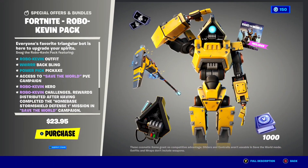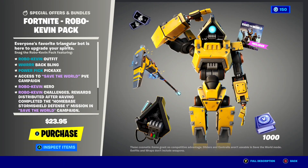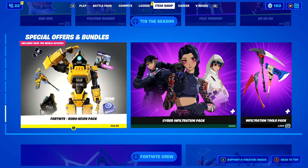Yes, take a look — the Robo Kevin Pack is now available here inside of Fortnite, and in my opinion this pack has so much value. In the pack you get the Robo Kevin skin, the Wurr Back Bling, the Power Pick Pickaxe, as well as access to Fortnite Save the World, and challenges to get over 1,000 V-Bucks for free here inside of Fortnite.